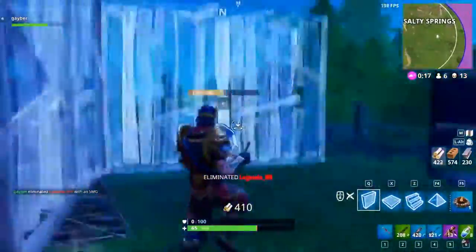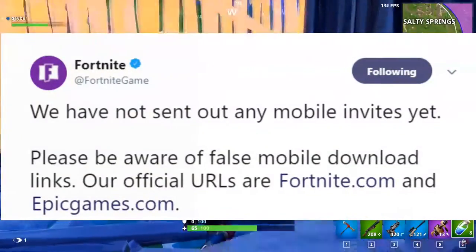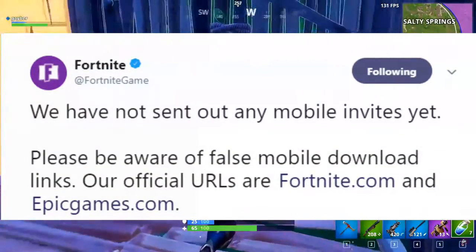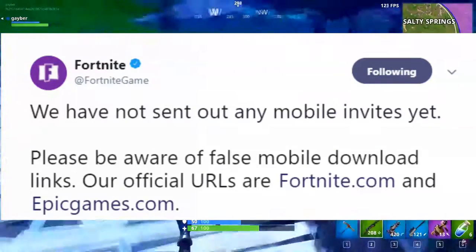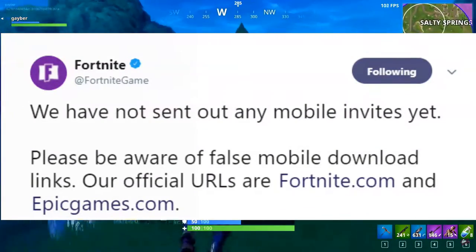You can now sign up for the waiting list, but be careful, because Fortnite tweeted a warning a few hours ago saying they have not sent out any mobile invites yet. Please be aware of false mobile download links. Their official URLs are fortnite.com and epicgames.com.